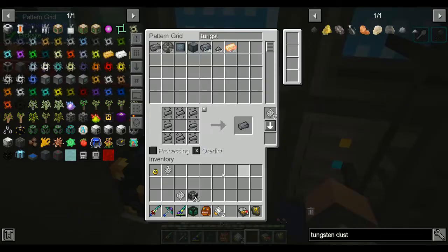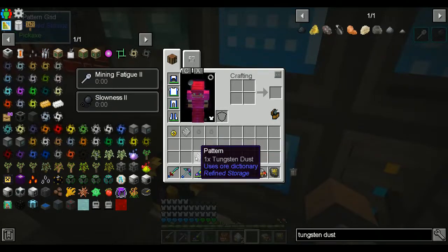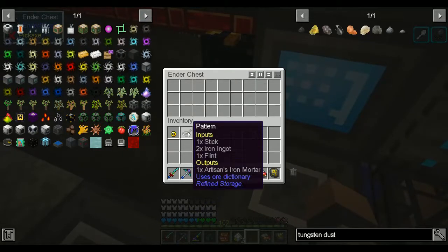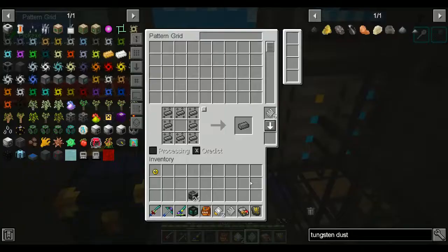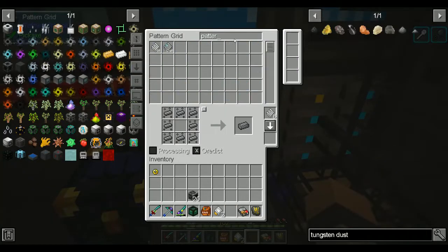We don't really need the tungsten dust, but we'll keep it just in case. We don't need this iron mortar anymore. Let's make more patterns — already gone, perfect.